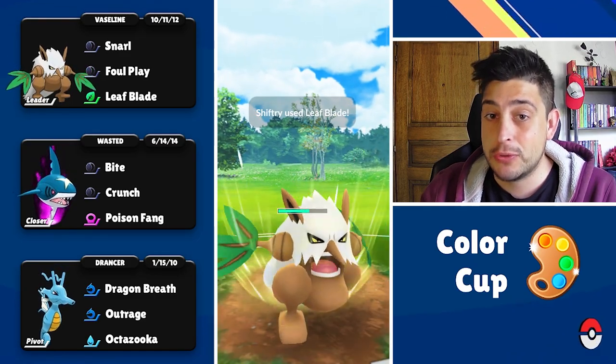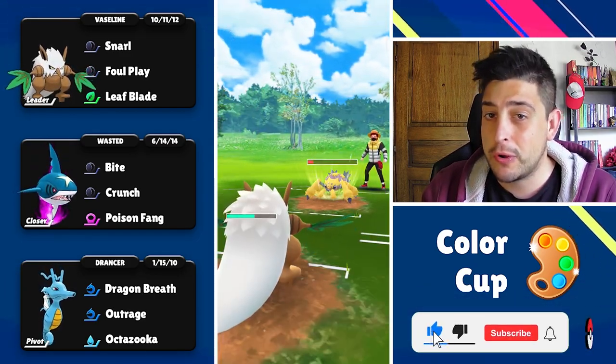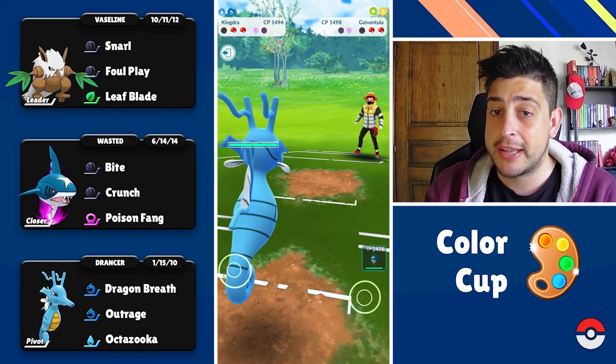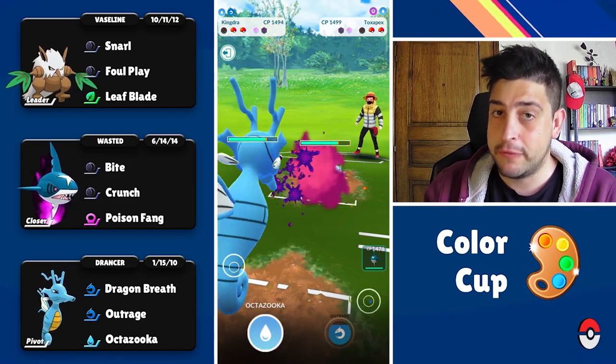You can always use something like Hurricane but I believe the standard moveset is always gonna work much better. About Bullet Seed or Snarl — just don't go with Bullet Seed. I believe that Snarl most of the times is gonna connect for neutral damage and might work towards your favor at the end of the battle.